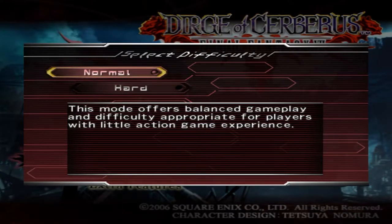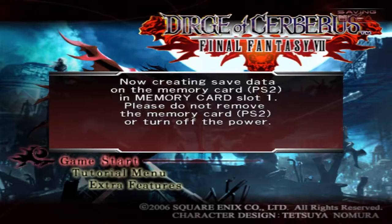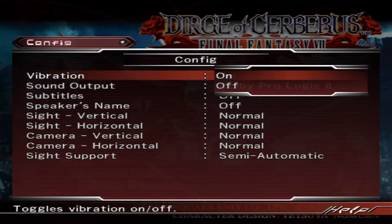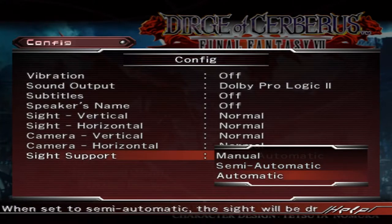We're going to select Normal difficulty, and dismiss the memory card prompt. You're also going to turn vibration off if you prefer, and then change your sight support to Automatic. This is because your aiming reticle on Vincent will snap to enemies much easier, and we definitely take advantage of that throughout the run.